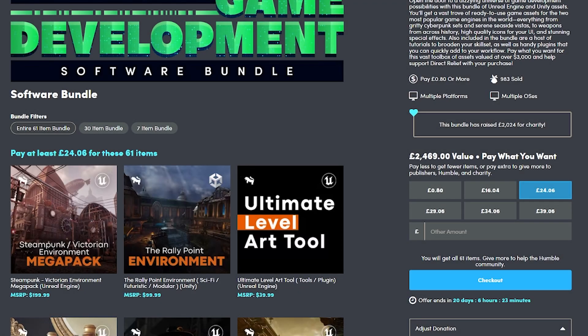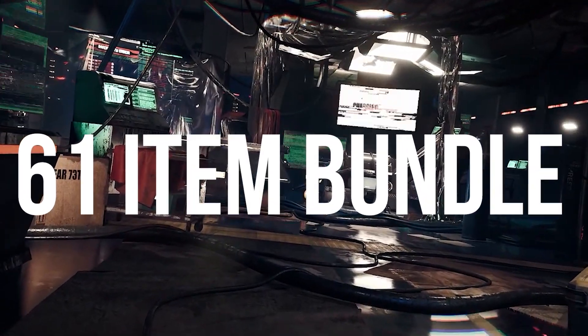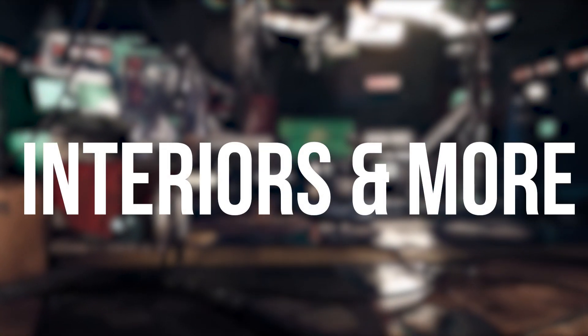When you're on Humble Bundle you'll see the bundle here on this game development software bundle page. This is a 61 item bundle featuring various themes of Cyberpunk, Victorian, medieval, interiors, exteriors.